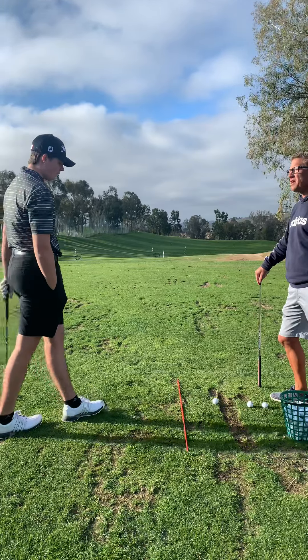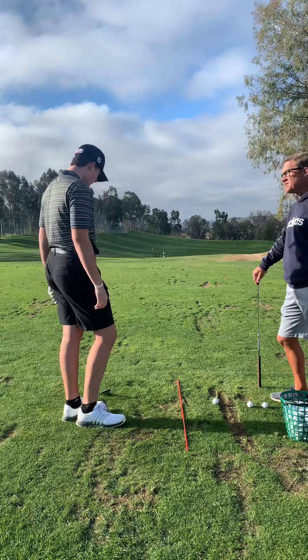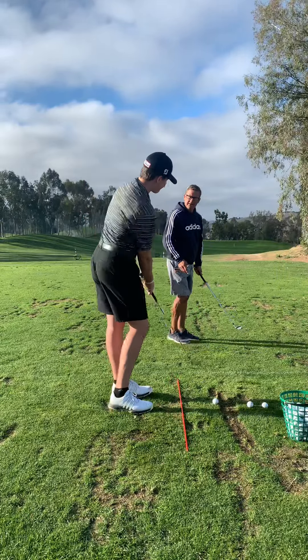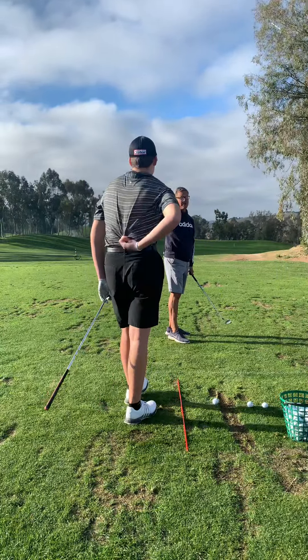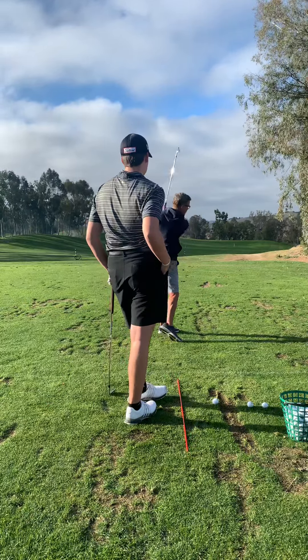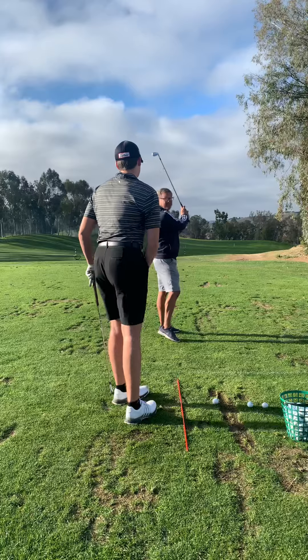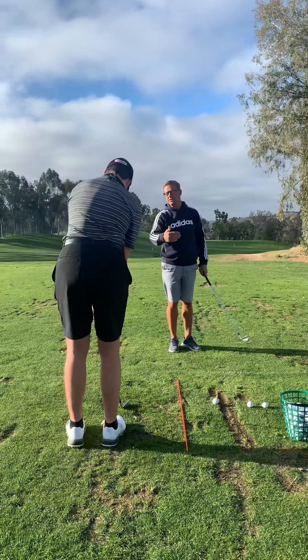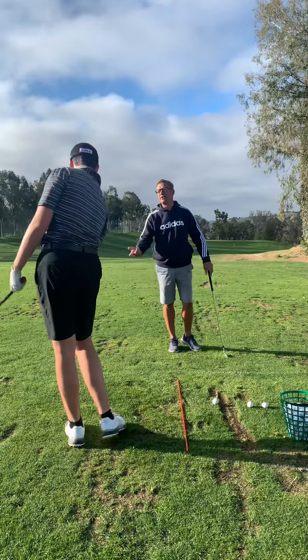Let's start working on the knockdown shots then, okay? Ball back in your stance, abbreviated swings. So if you want to hit the knockdown in those situations, look — as a tall guy, you need to abbreviate all this, okay? Nothing up here, right? This is going to create height. Keeping it low and abbreviated is going to bring the ball down. And like you did, you tried to bring it back in your stance. There you go.